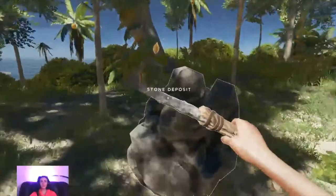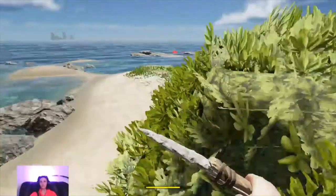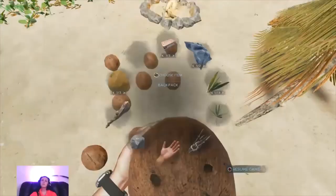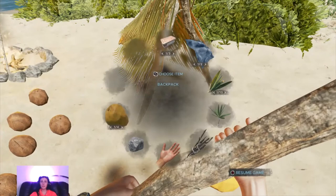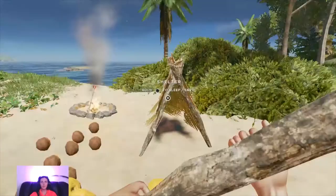Stone deposit - how do I get stone from a stone deposit? Explain that. Labels. Mango. I've got a collection of so many coconuts - I'm on board with that. Is that what coconuts actually look like in real life? I don't know, I need stone.